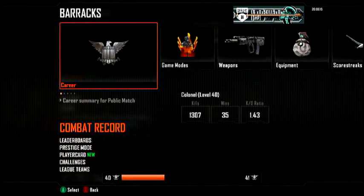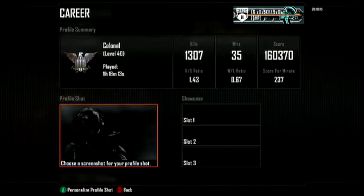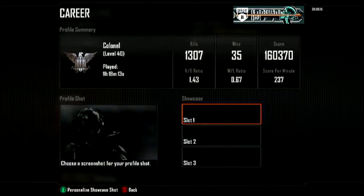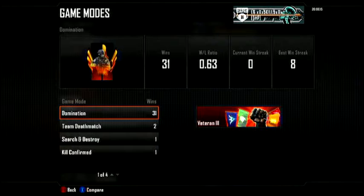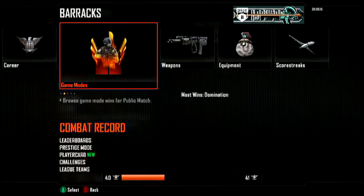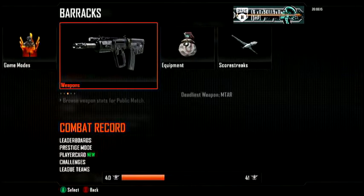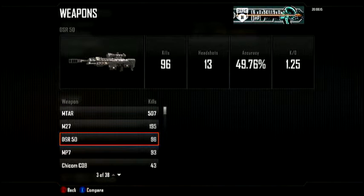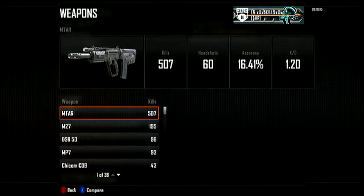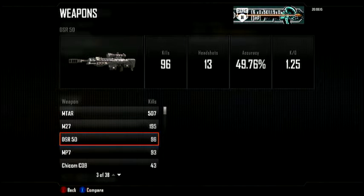Any challenges will show whatever you need to do to complete them for the guns. The most highly played gun is the MP7, and in my personal opinion it's way too overpowered. You can check your combat record on your stats in each game mode. Under your weapons, it'll show how many kills you have, your accuracy, and your KD ratio with that gun.